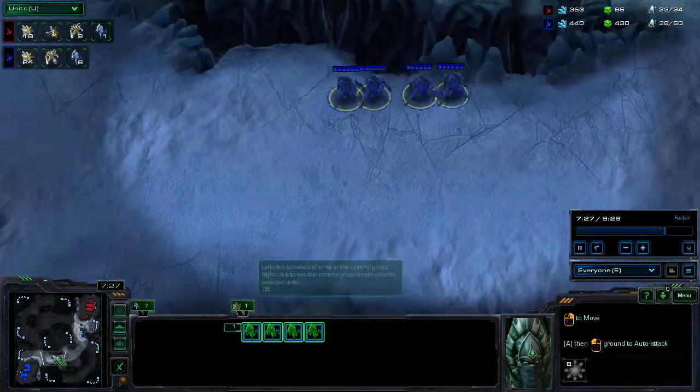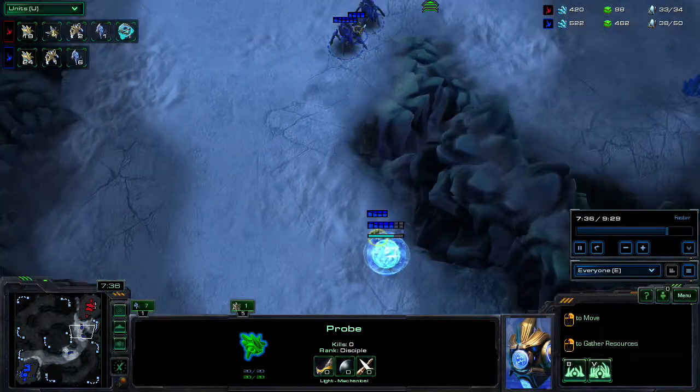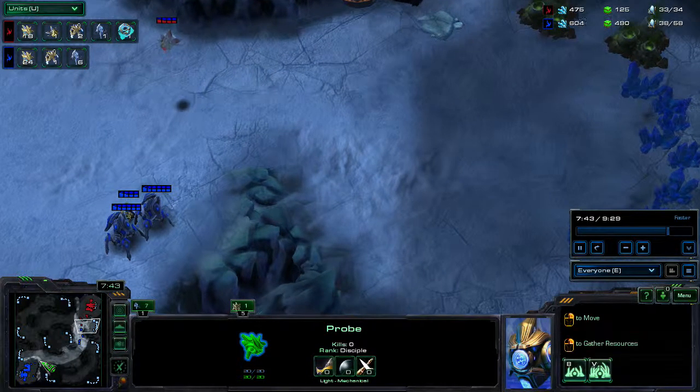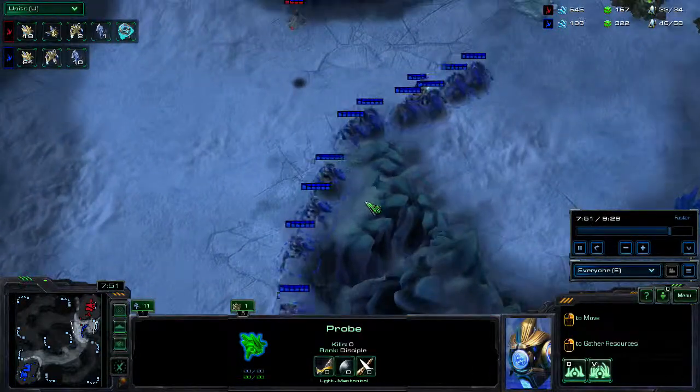These four stalkers are just on the way. Once I get this proxy pylon set up right here, there's going to be a lot more unit production for me because I'm going to be right next to his base. At this point I probably should have expanded, but I'm saving up minerals so I can make more stalkers.